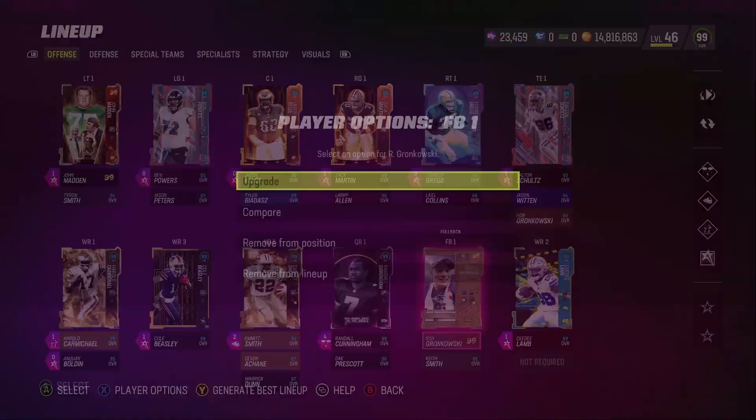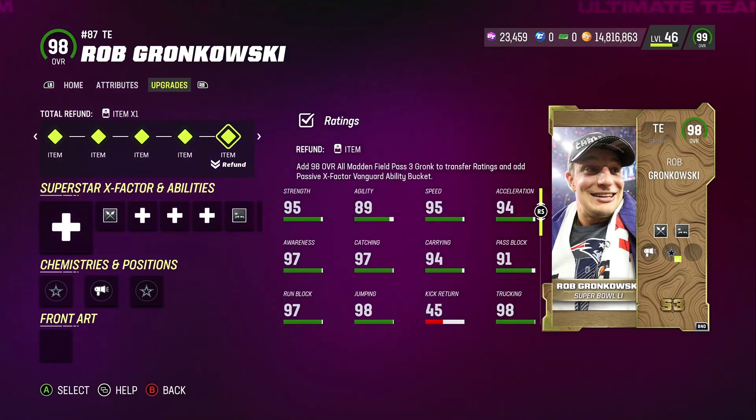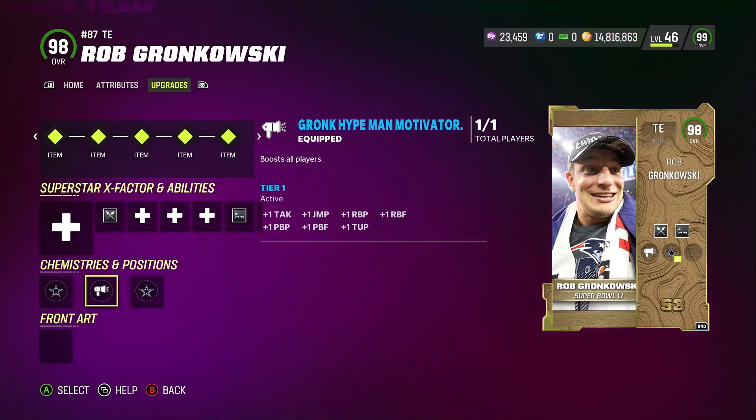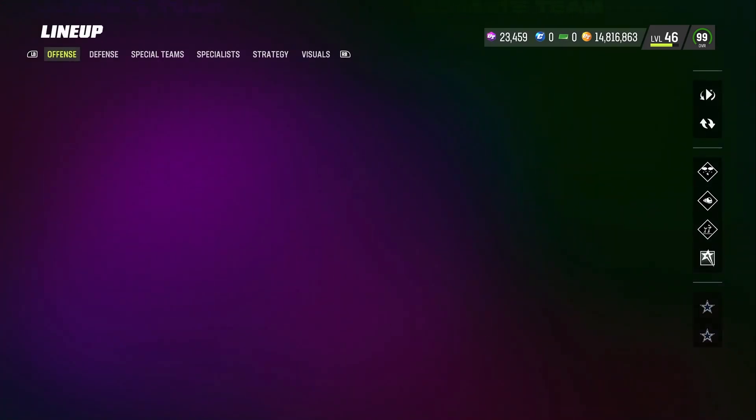Starting with Rob Gronkowski — Gronk's Hype Motivator card. All I need is him in my lineup and he boosts every single player on my team: not just offense, not just defense, not just the punter — every single player, so offense, defense, and special teams. That gives extra boosts to my players and a higher chance to boost up one, two, and even possibly three times overall.